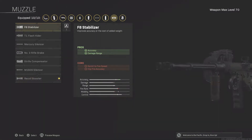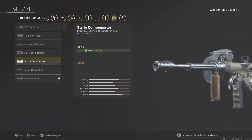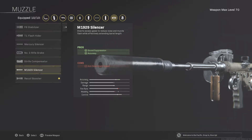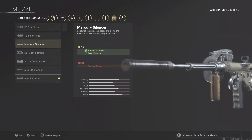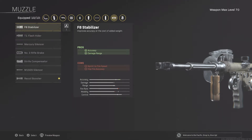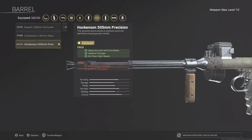If you don't have the recoil booster unlocked, you can try the F8 Stabilizer — it helps with accuracy and damage range. You can also play around with the Strife Compensator, or the 1929 Silencer. I don't care too much about silencers personally, but if you want to try one instead of the recoil booster, I think it's the 1929. So if you don't have the recoil booster, probably the F8 Stabilizer.